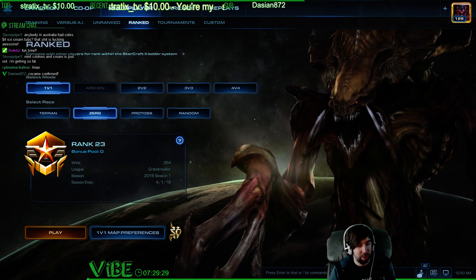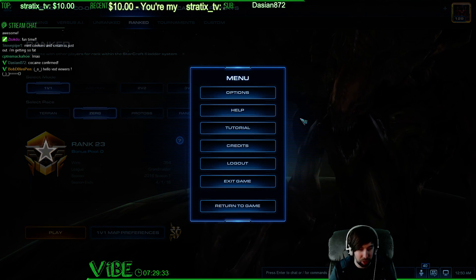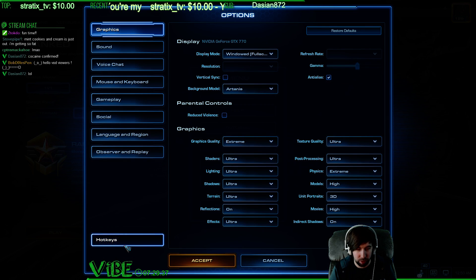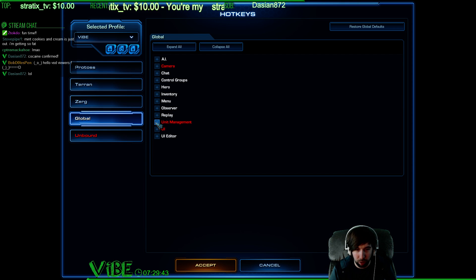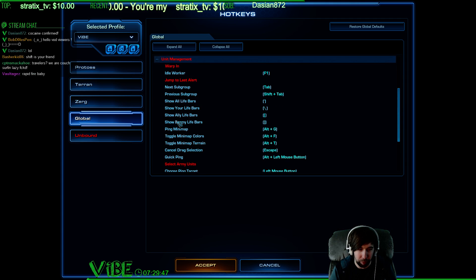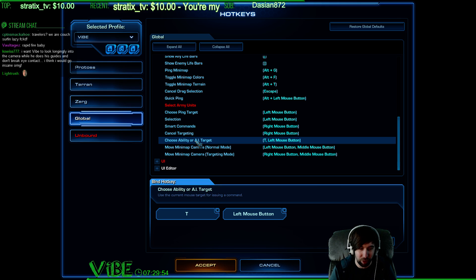Well, you've come to the right place. Here's your answer. Step one: go to Options. Step two: go to Hotkeys. Step three: hit Global. Step four: hit Unit Management. Scroll down a little bit. Step five: click on this thing right here — 'Choose Ability or AI Target.'